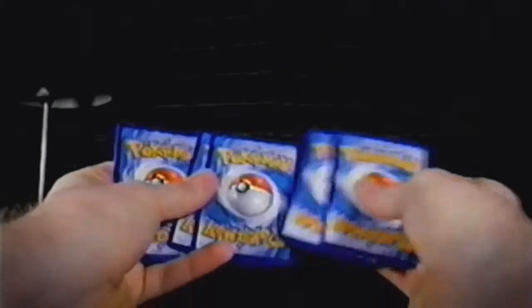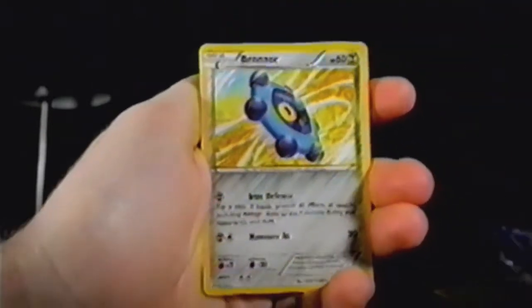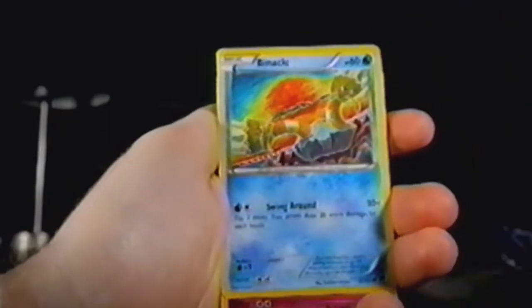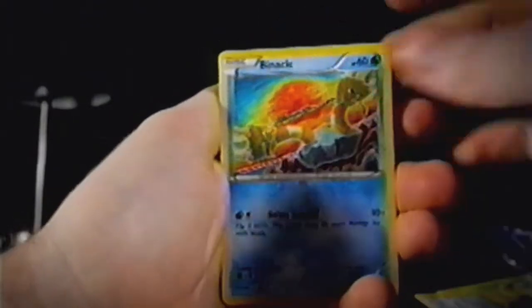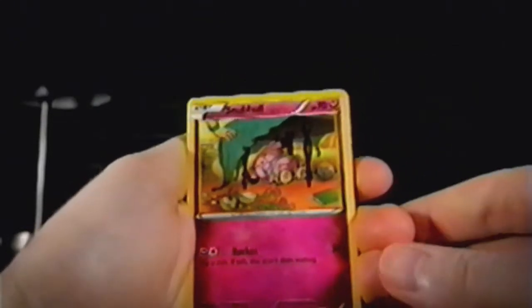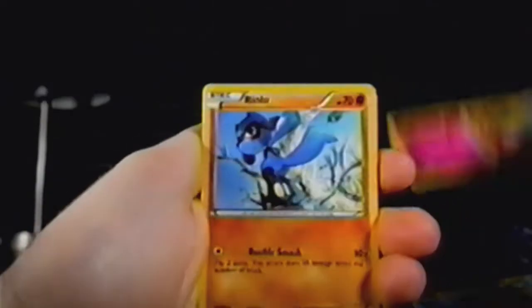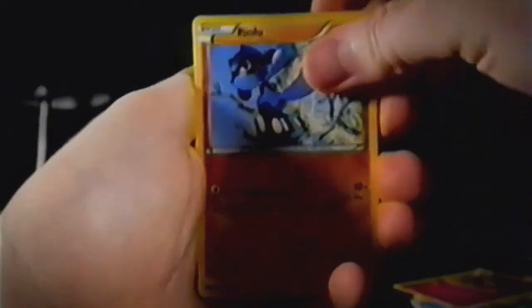Now we're doing the 3x2 pack trick to reveal the foil cards last. Here we have a Burmy, Grass-type. Bronzor, Steel-type, with Iron Defense and Hammer-In. Binnacle, Water-type, with Swing Around — 10 damage based on the coin flip. We have a Snubble, Fairy-type, with Ruckus — that's an interesting little art there. Next up we have Riolu, a Fighting-type, with Double Smash. Riolu's a cute little Pokémon.